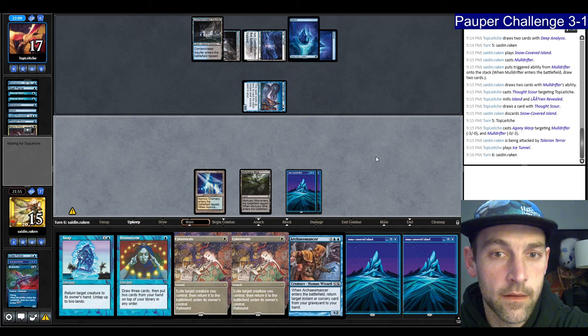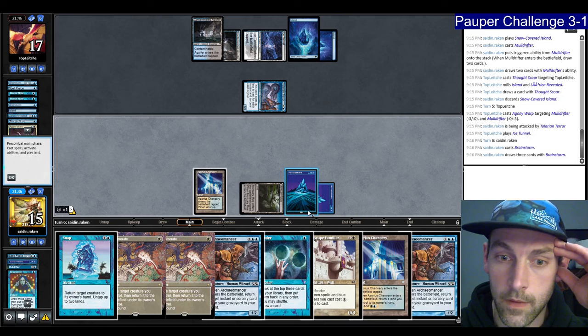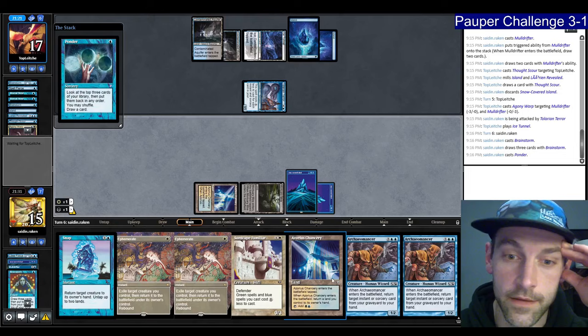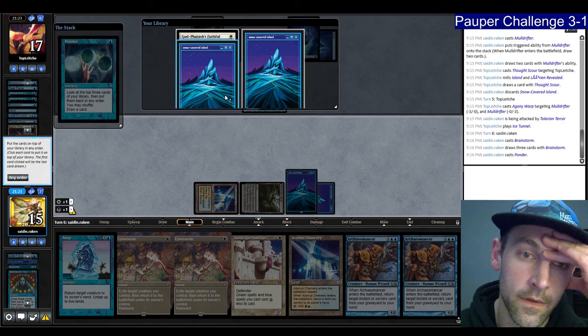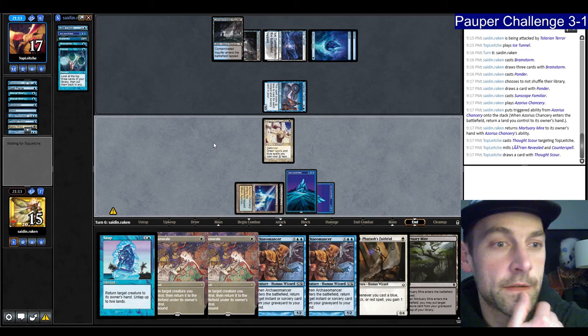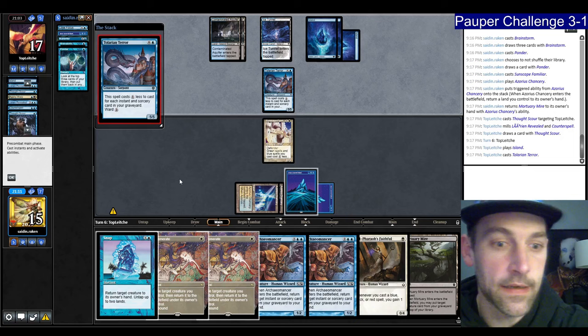Gets in — we're at 15. They play a land, representing Counterspell. We can Brainstorm and then Ponder, and Ponder can shuffle the Brainstorm. I'll pick these two, play Ponder. We have double Arcane Answer while getting pretty beaten down by this Tolarian Terror. The Chancery can pick up the Mortuary Mire. I'll play the Familiar then play Chancery picking up the Mortuary Mire. Faithful is good because it can drastically change their clock — one life changes it from three turns to four turns.